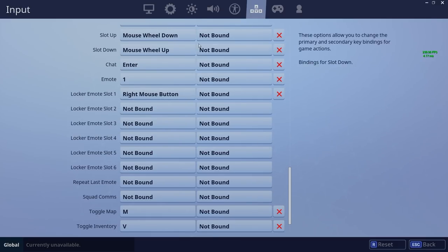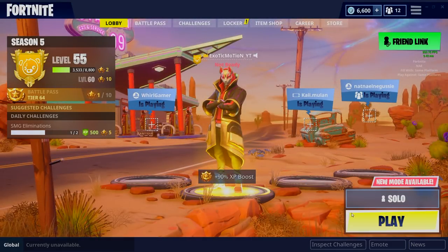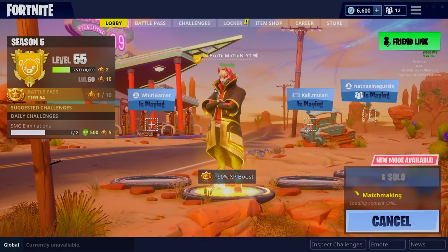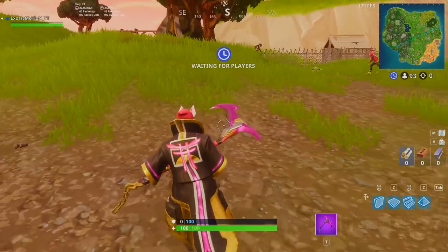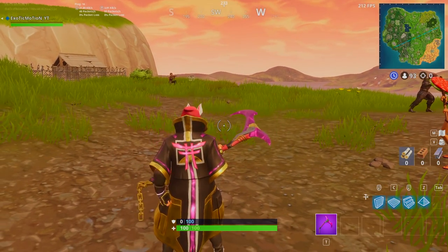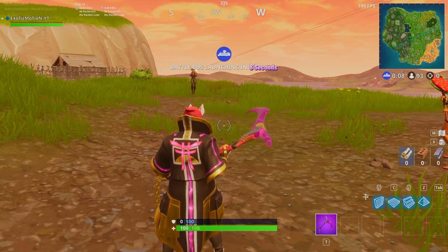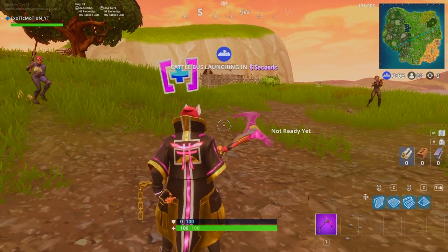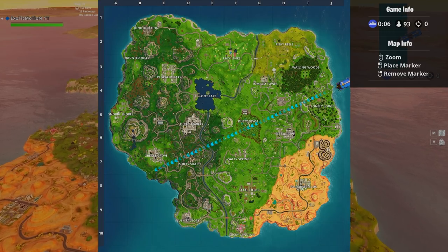Once we finish that we're good to go. Let me max my frame rate so it'll be a little bit better, and then let's get into a game. Now that we're in this lobby — the reason we changed locker emote one to right-click is because, as you can see, if I right-click it automatically does the emote. I don't have to go to my scrolling wheel and click on it; I can literally just right-click and it'll automatically emote for me.